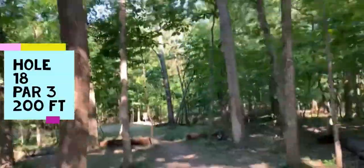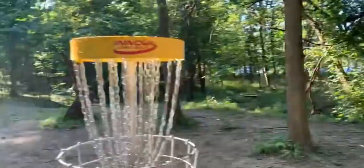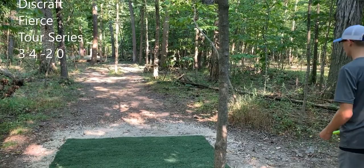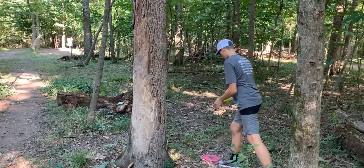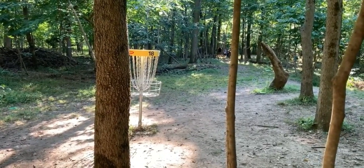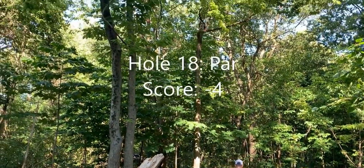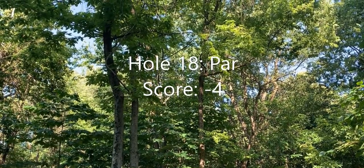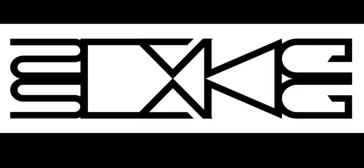Hole 18, par 3, 200 feet. This is a pretty difficult hole because the line right off the tee is pretty tight. I'm going to try to go on the right side of the tee box to get as much room as I can. Hit the first tree and the fifth tree. Try to throw upshot for par — right by the log, so I got to do a straddle, and I make it. Through 18 holes, I finished at negative 4. I did pretty okay, except for that double bogey, the bogey, and that spit out. Thank you for watching, please like and subscribe and tell your friends.